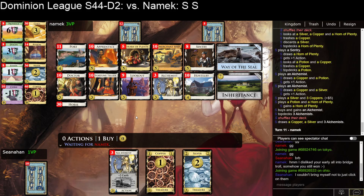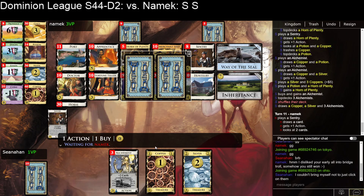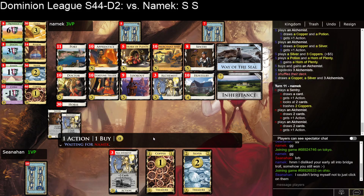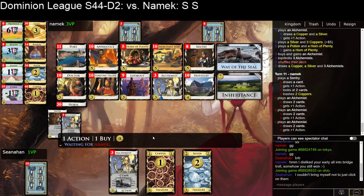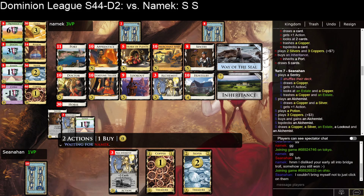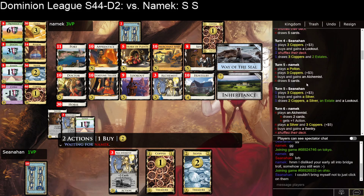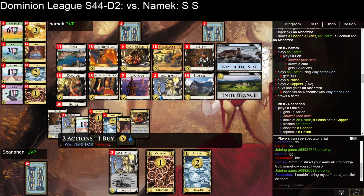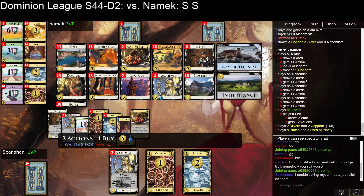I can't fight that — even if I buy one now, they can still get 4 next turn, so I think I'm going to go for the Alchemist now and hope they only get 3. Then I can get 2 and lose the Horn split 6-4. Again, that's kind of a first-player thing going on, but it is what it is. I'm going to trash that Silver.